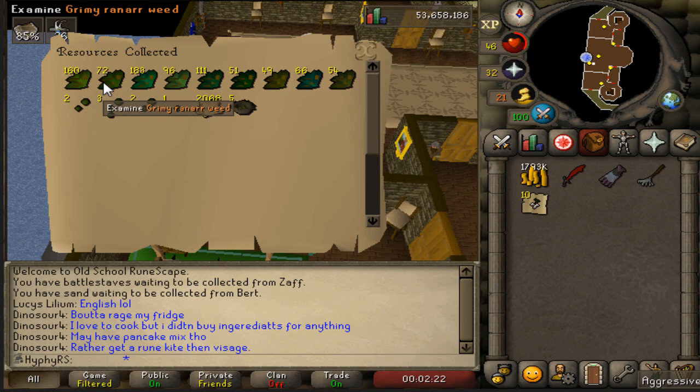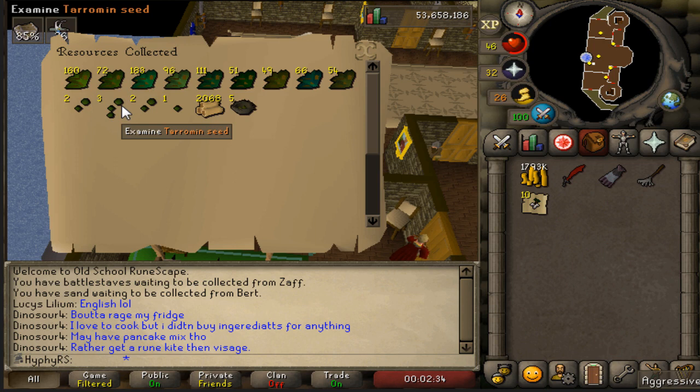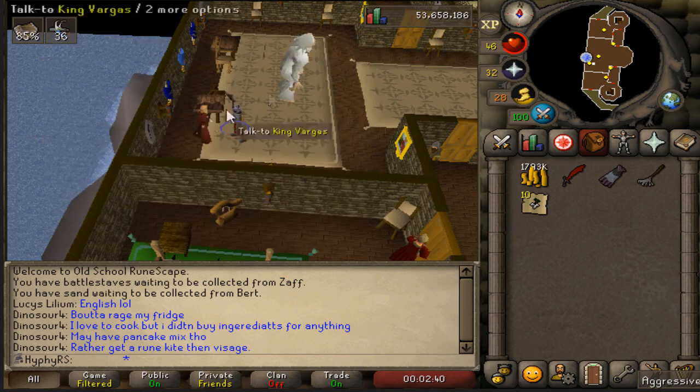We got ourselves a pretty solid yield from Miscellanea even though I kind of have been neglecting it - it was at 70% whenever I first got here. 72 Ranarr Weeds - that's actually amazing. Seeds are kind of bad but we got 2k teak logs and some nests. Beautiful.